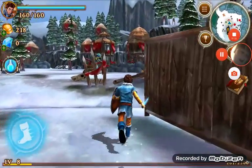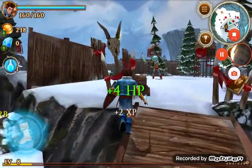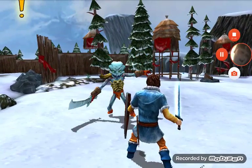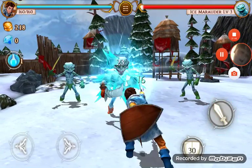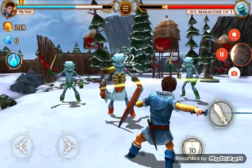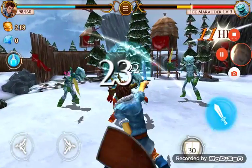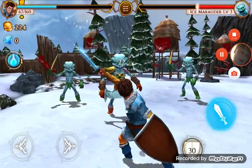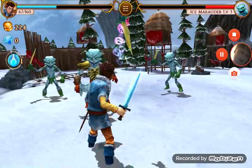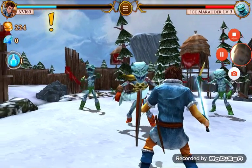We'll try to redeem ourselves. See, this guard guy makes you fight him, and that makes you lose your health before you go on and fight the boss. So we're gonna try and heal ourselves — and by cheat I mean watch ads, and by watch ads I mean cheat.